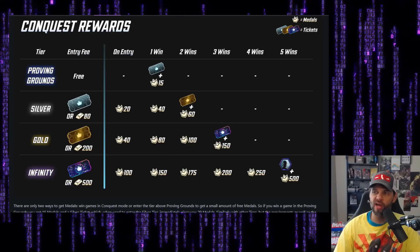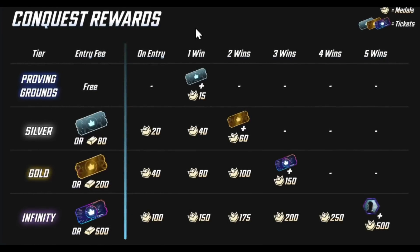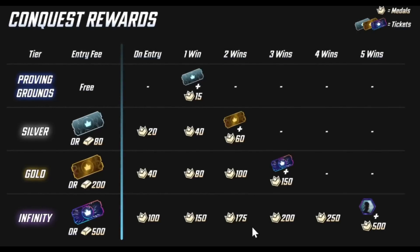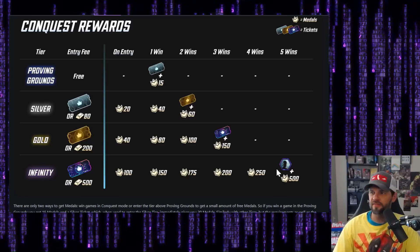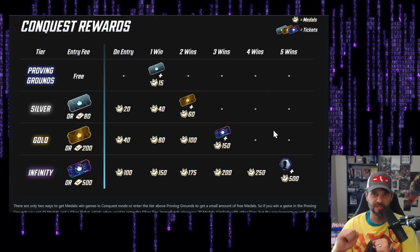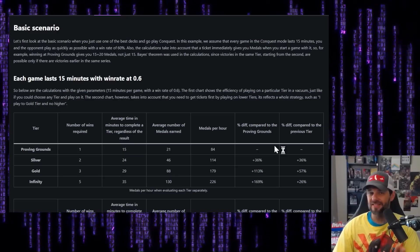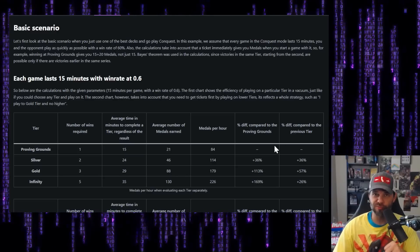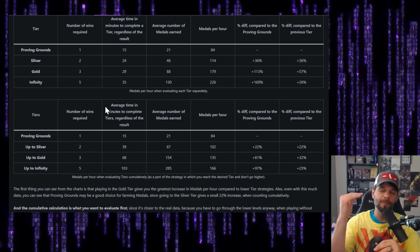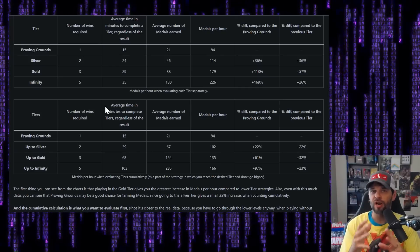You can see there are on-entry aspects where you get some medals, all in one column, and then depending on the number of wins in each different tier, you get additional medals. He's also including tickets. This is how you get medals — by winning and playing different tiers. He then goes through scenarios for games 15 minutes long with a 60% win rate, with two charts: one analyzing each tier separately, and one cumulatively.